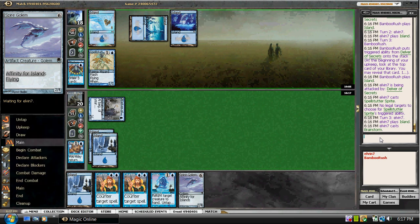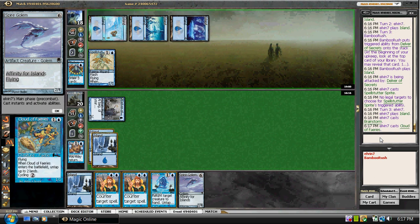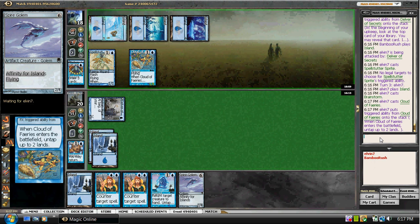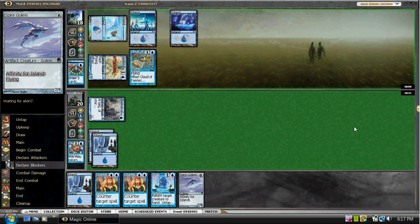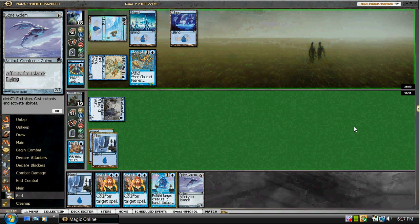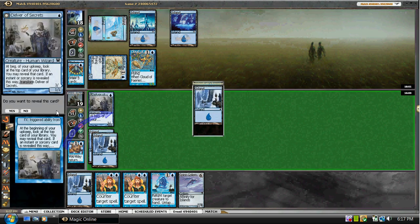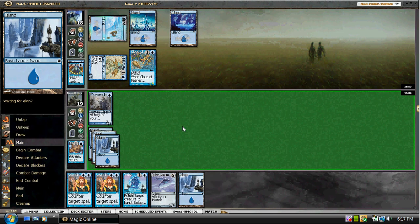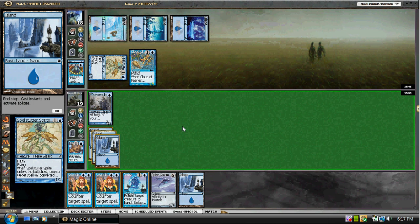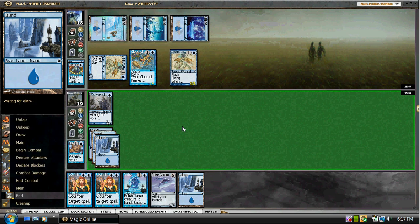He's going to Brainstorm main phase — that's interesting. Is he looking for Ninja? Cloud of Fae — go for it. He's coming in, so I think Ninja is what he's got. I think he may have wanted to leave both back otherwise. And another Island. This is terrible — we're not going to play Golem, at least until next turn. Our Delvers have not flipped at all, and he's just creating this massive air force.